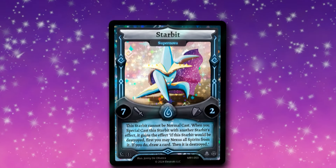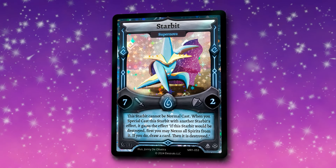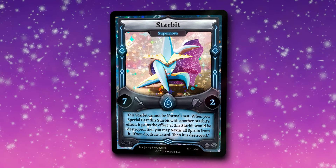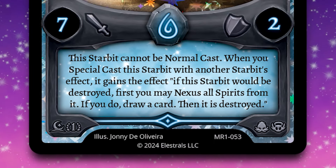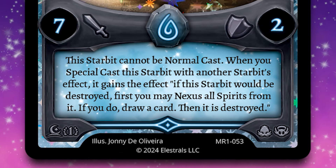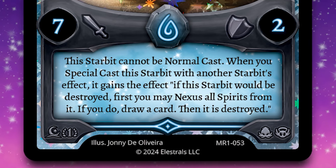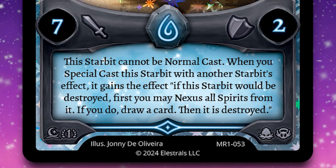So what is Starbit Supernova? An epic one-cost Water Elestral that I'm so stoked about. Starbit Supernova hits the field with seven attack and two defense out of a one-cost — the highest one-cost attack stat we've ever done. But it has a caveat: this Starbit cannot be normal cast, which means the only way to get your Starbit Supernova to the field is by Special Casting it, whether through Starbit's effect or through another card like Rise from the Ashes or Rise from the Depths. When you Special Cast this Starbit with another Starbit's effect, it gains the effect: if this Starbit would be destroyed, first you may Nexus all Spirits from it. If you do, draw a card, then it's destroyed.